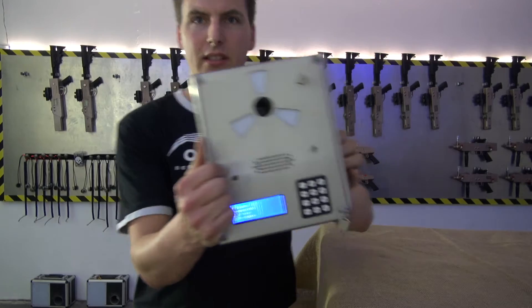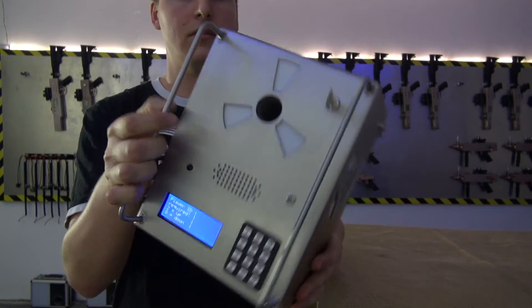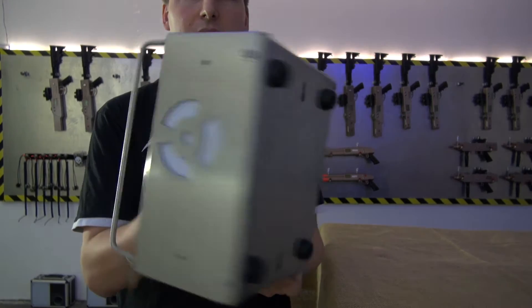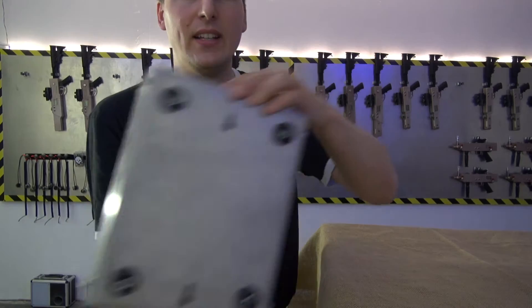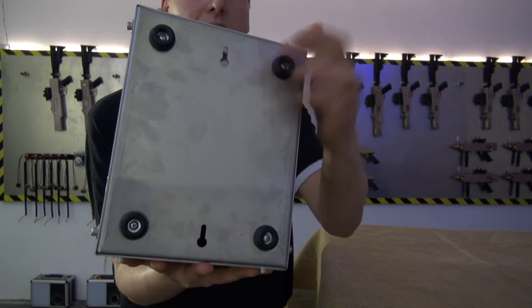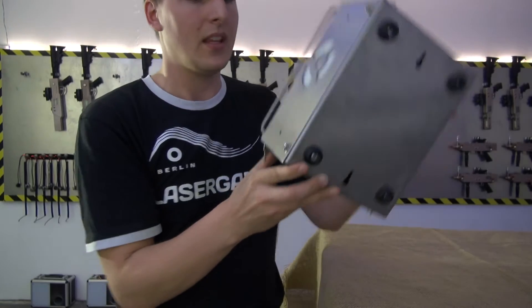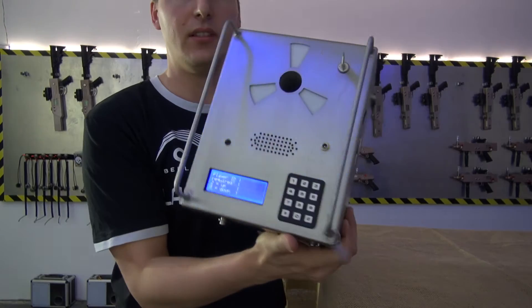So this is what it looks like currently. It's a steel case made from laser-cut steel. It has some bumper feet here so you can easily put it on the ground no matter what surface it is, and also you will find these things here so you can put it to the wall easily — all you need is two screws on the wall.